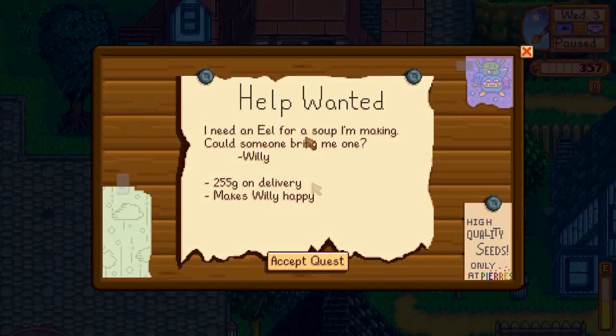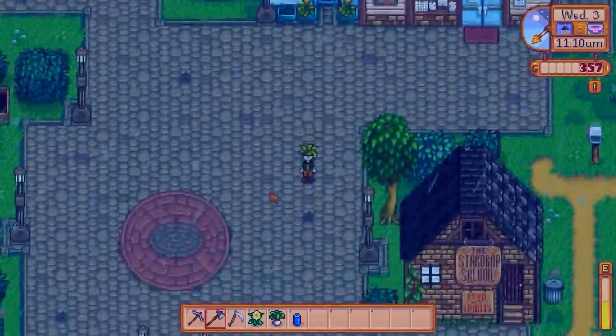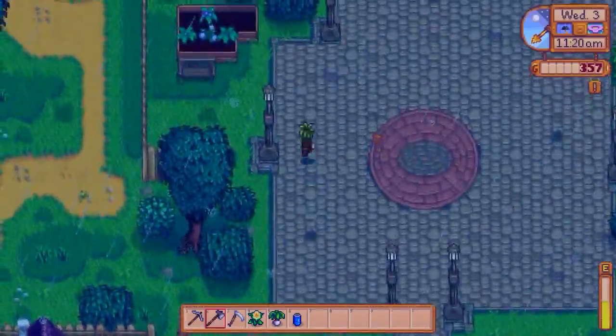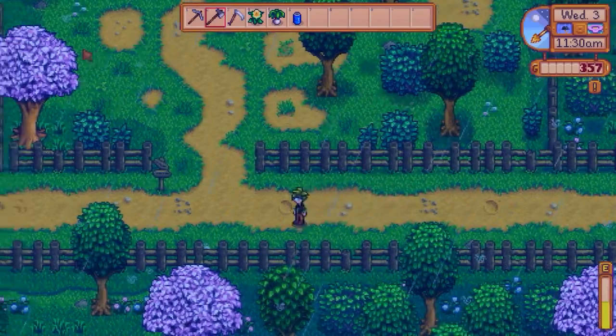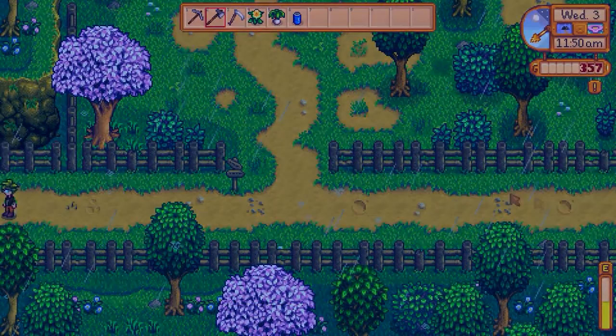There's a bulletin board quest — someone needs an eel for a soup they're making and wants me to bring it to them. I don't know exactly where to find an eel — I may have to look that up later. Actually, you know what? I could go fishing. That's what I'm going to do — I'll go get my pole real quick. Is there anything up here? Nope, sad face.